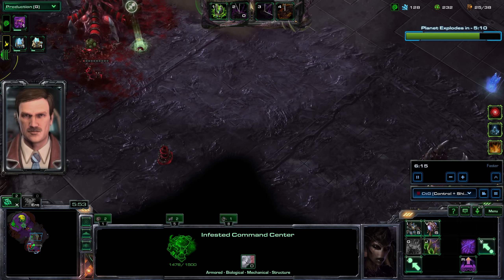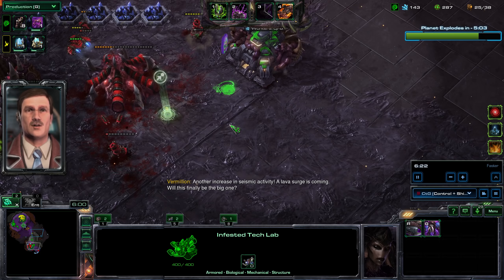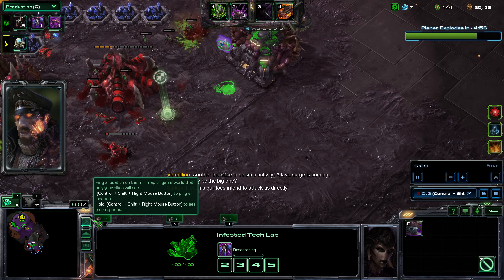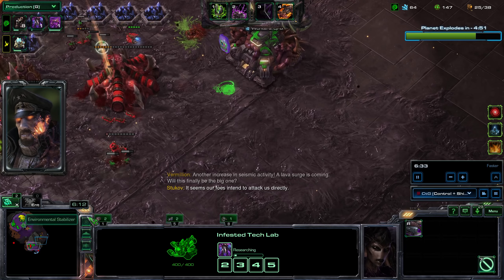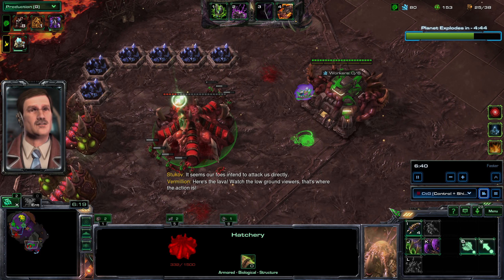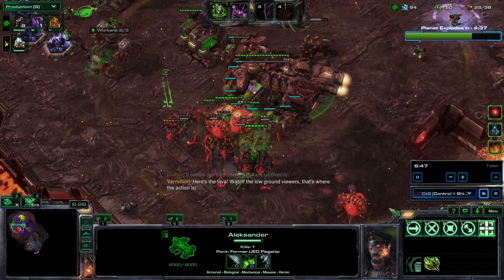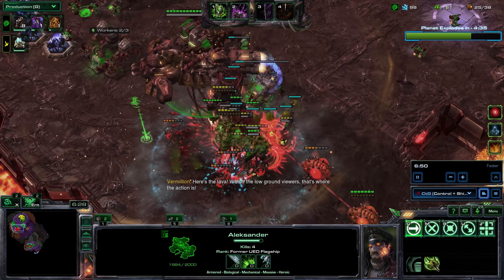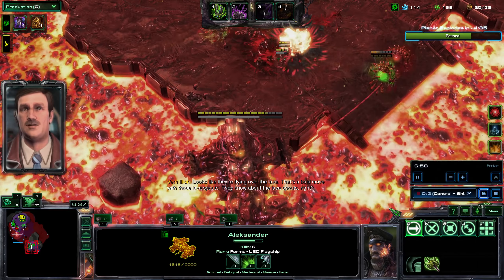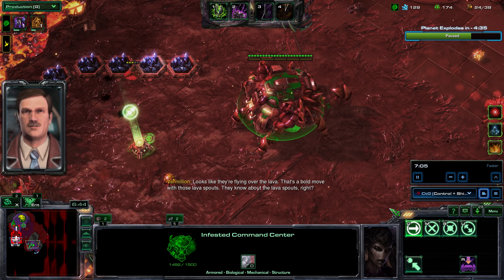It looks like my ally is going for his expansion and he's actually going to succeed. I'm having a hard time clearing out this space. Big activity - a lava surge is coming and we have another attack wave incoming. I start the Alexander a bit late here because I'm hell-bent on breaking this hatchery. I was not able to use my Alexander in time to intercept the enemy attack force, so my ally will have to use his orbital strike to help clear out. Pretty bad timing.